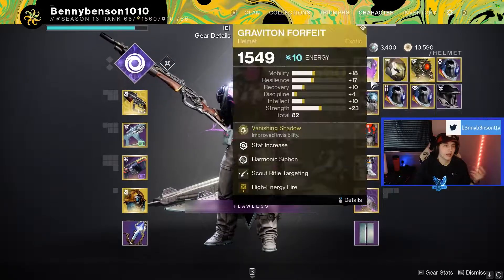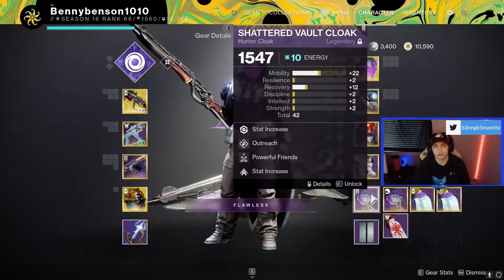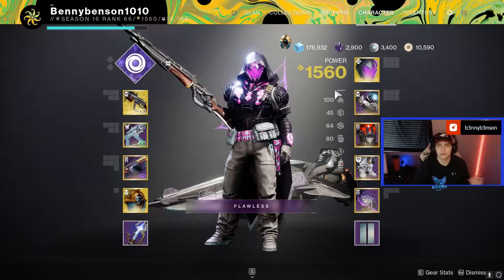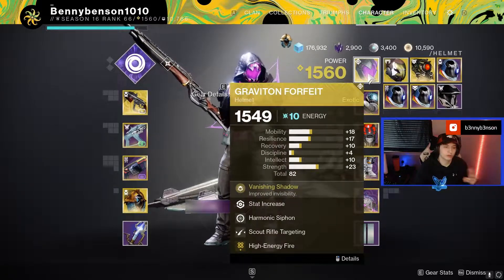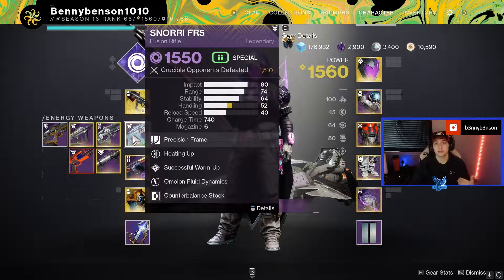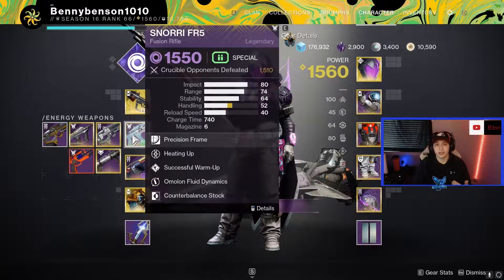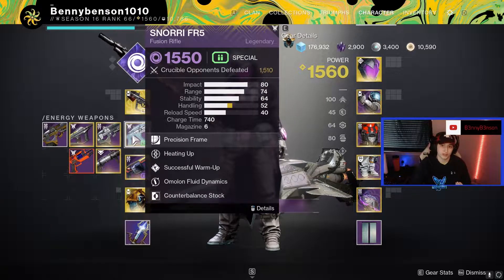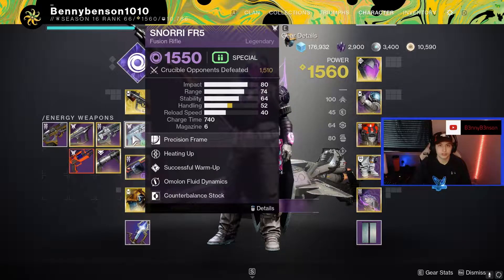Obviously Taking Charge, High Energy Fire, and then Powerful Friends because it'll also let me get that plus 20 mobility I wouldn't have otherwise. I also run Harmonic Siphon — since this fusion is void, anytime I get a double kill it creates an orb of light. If I got that double kill, it also gives me Quick Charge, which means I get two stacks of charge with light. There's a lot of synergy going on, and you can go on massive sprees with this thing.